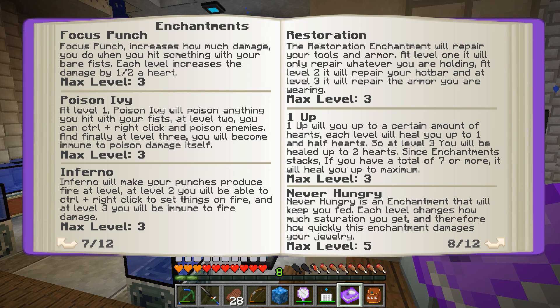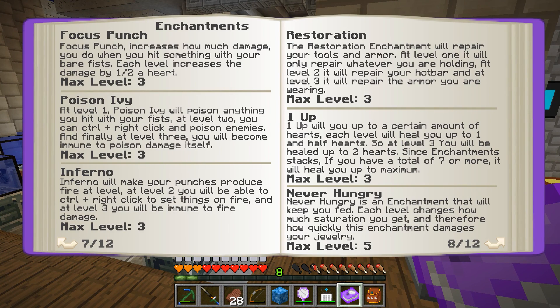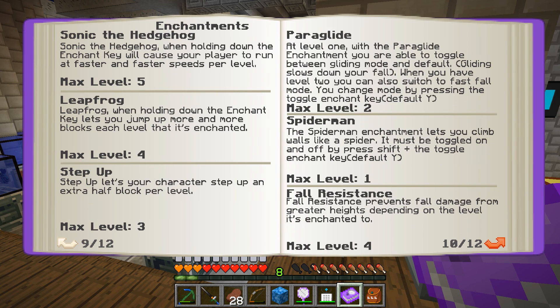Never hungry would be a great one if we can get that. Focus punch increases how much damage you do with your bare fists — with focus punch three we can actually do three hearts of damage with a single punch; each level increases by a half heart. Sonic the Hedgehog is kind of cool — you hold down the enchant key to cause the player to run fast, though it's not too easy because you have to hold down that key. Leapfrog lets you jump higher — that might be cool, I might like that. Step up I already said I don't like. Spider-man — now that would be cool, it lets you climb walls like a spider. That one I would really love to get.